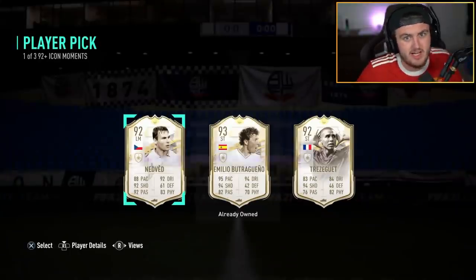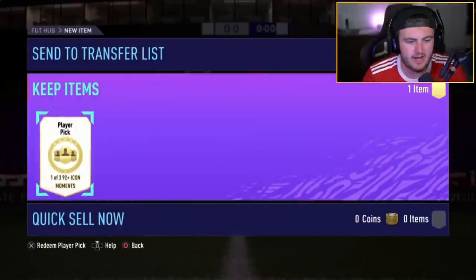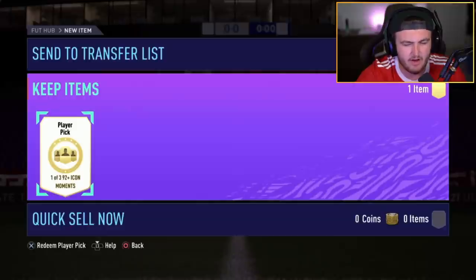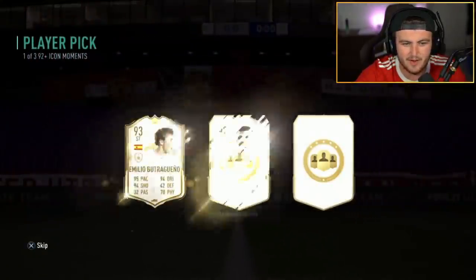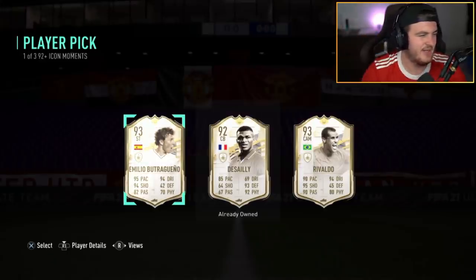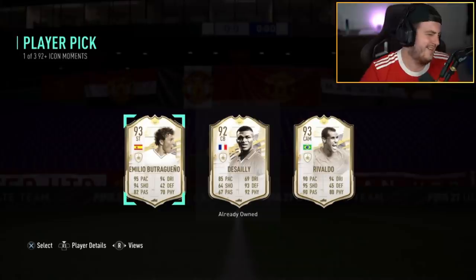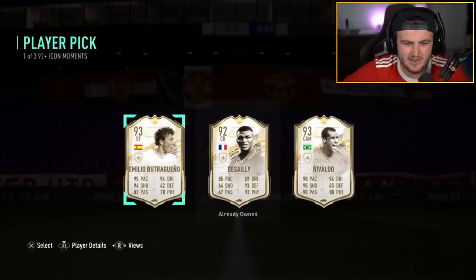If you're new around here, subscribe to the channel and leave a like on the video. We've got Kasim's Icon Moments player pick right here. I've never seen anyone pack R9 Moments or Prime in FIFA 21 yet this year. You remember what I was saying about the same players being in the same slots? Just ignore that, we can just pretend I didn't say that. Kasim wants Butra — it's a three-star skills versus two-star weak foot there, so it's understandable.